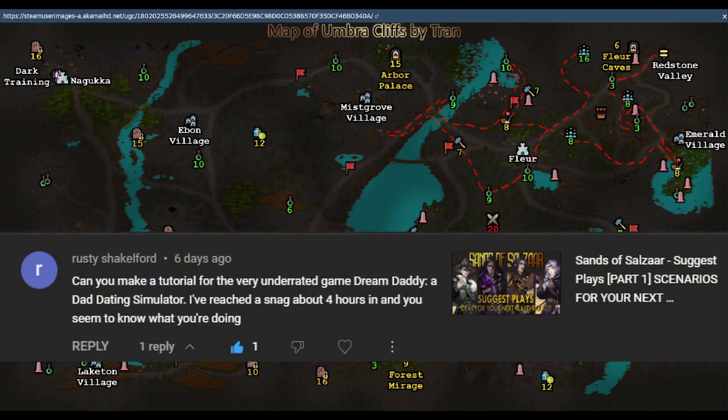Rusty asked if I could make a tutorial about Dream Daddy, a dad dating simulator. He said he reached a snag about four hours in and I seem to know what I'm doing. No, I can't do that, sorry. Bryce Pardo said free Andrew Tate. I mean, I heard he's free now — I had nothing to do with that, but I guess you're welcome.